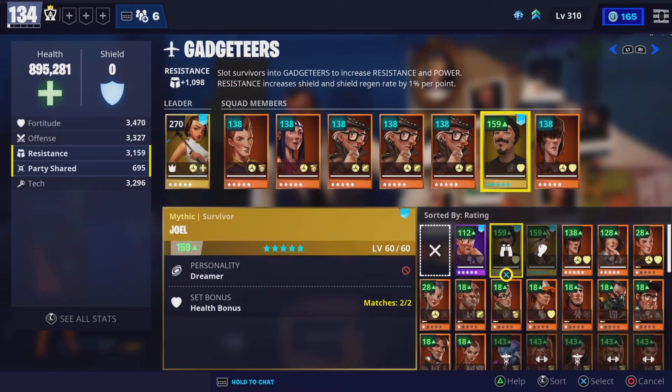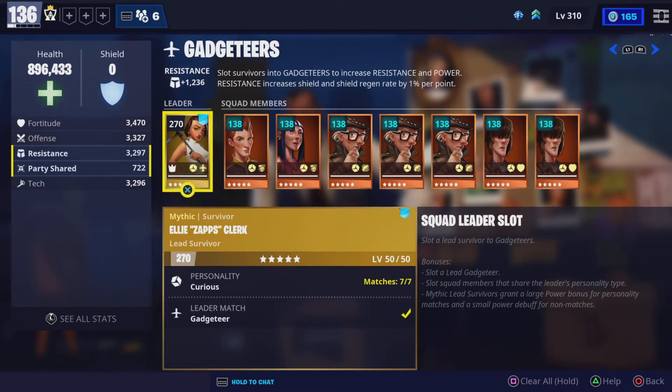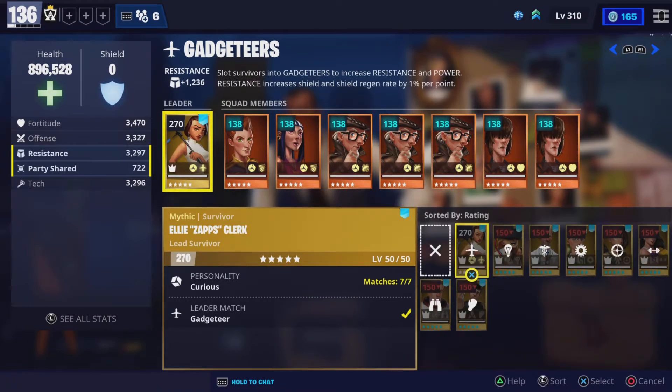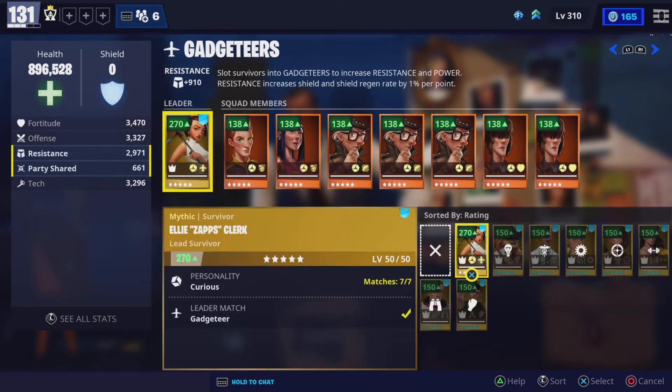As you can see this survivor matches now. Now let me show you how the lead works. The personality is for all the survivors, but the leader match is different — see how it says 'gadget' here and all the way at the top it also says 'gadget.'